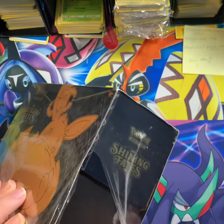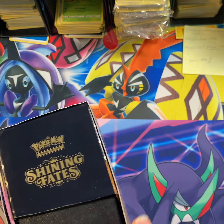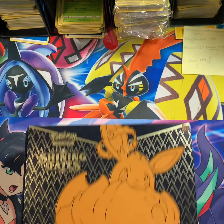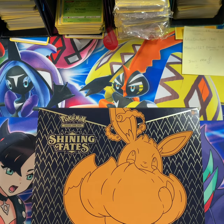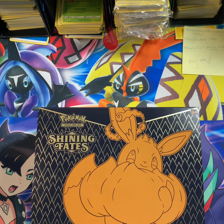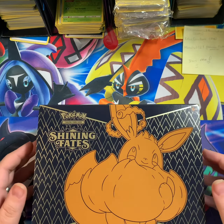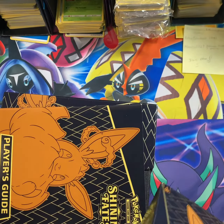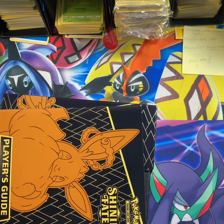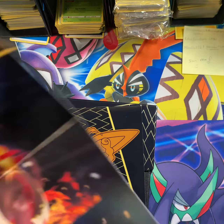We are gonna jump right into this Shining Fates ETB. For the new people, ETB stands for Elite Trainer Box. Normally you'd be able to pick these up at your Walmart for like $49.99, but thanks to scalpers and scammers we're now reduced to ordering online for quite a bit more. So to all you scalpers out there, I say screw you and get a real job.